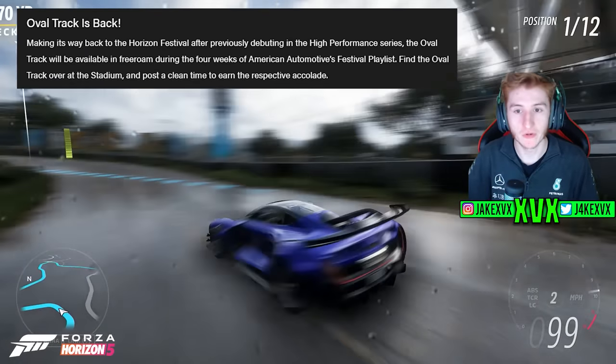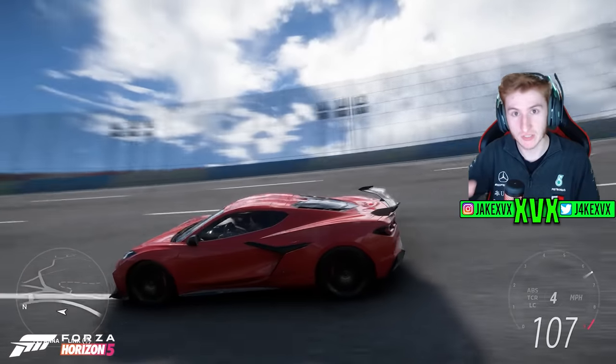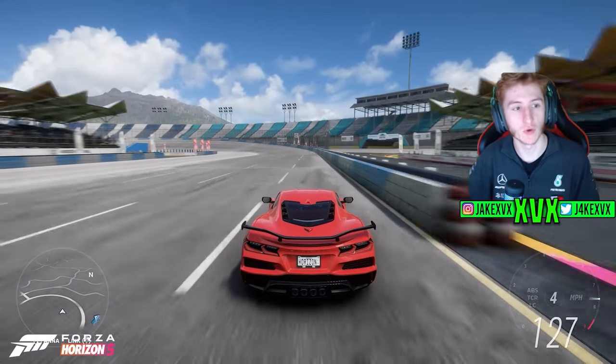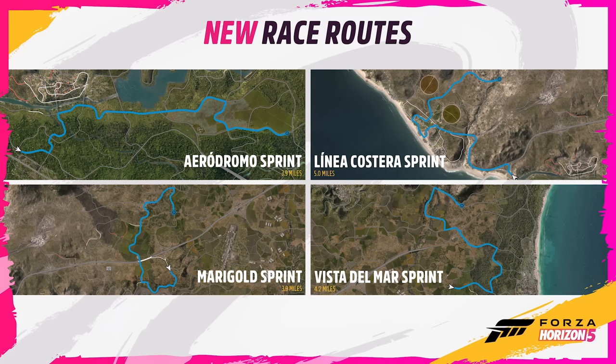With this update we've also had a bit of evolving world content. The oval track is returning — it was first introduced in the High Performance update and now it's back for American Automotive. We also have some new road race routes which are permanent, along with new accolades for completing them. There are four new permanent road racing sprint routes, and the Aerodrome Sprint looks like a particularly fast-paced one.